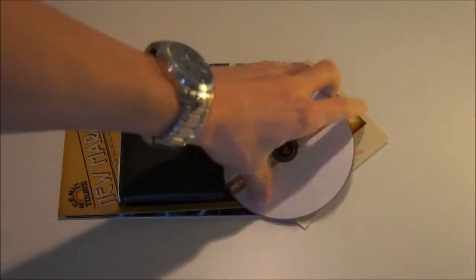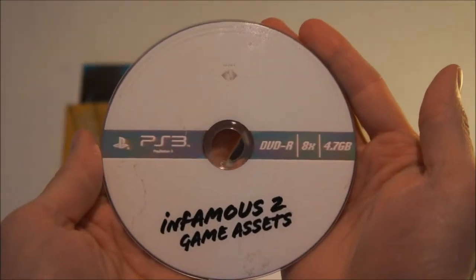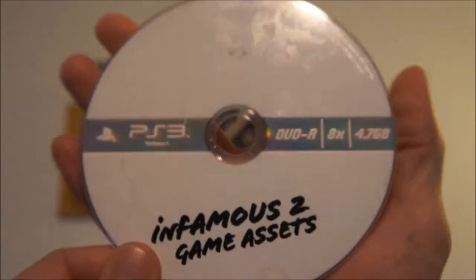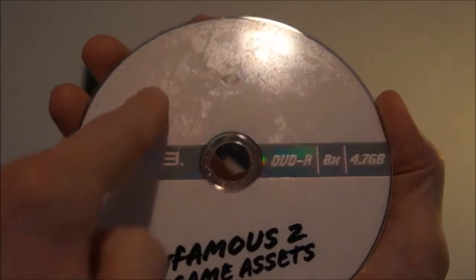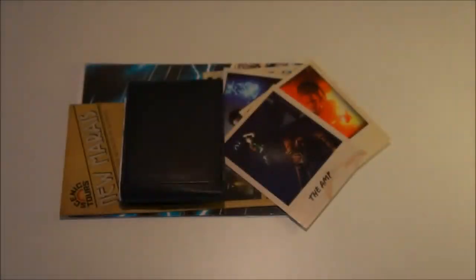The first thing we see is the Infamous game assets - this is basically a game disc. You can see it's a burnt disc, or they made it look like a burnt disc, because this is what you usually see on a burnt disc, but the front is printed. It even has some stains on it that are supposed to be on there - I didn't make the stains.